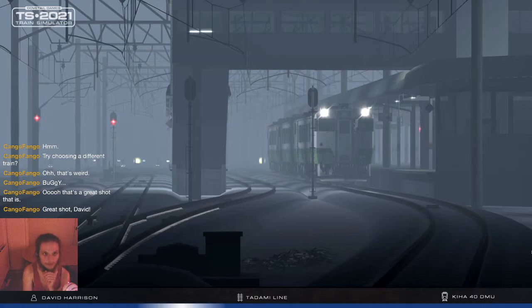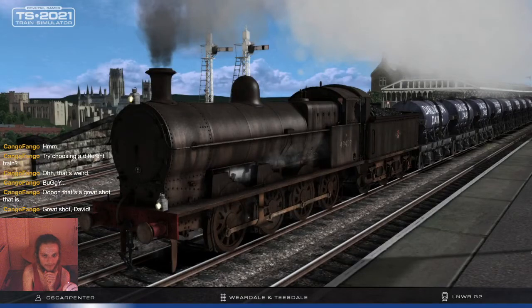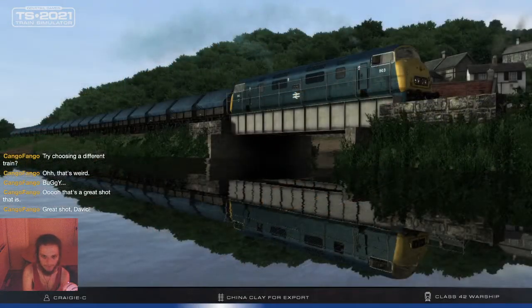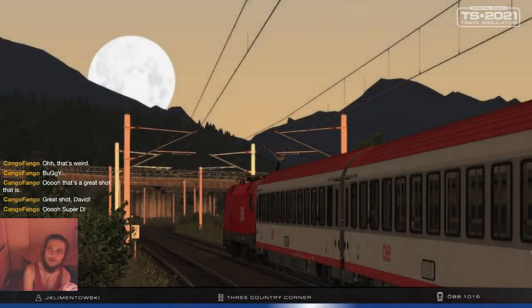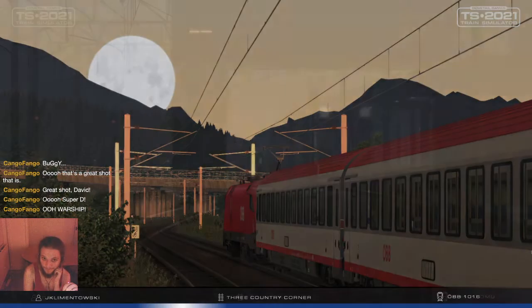This is the old Woodhead route, by the way, so we may encounter some buggy brake vans and locomotives. If you see all sorts of weird glitches, don't worry, they're mostly safe. I think it's because of my graphics card — it's only this one route, plus a few German ones, and Clinchfield and the Five Circle have it as well. There's some shader issue going on.